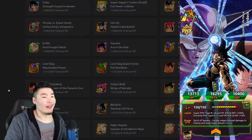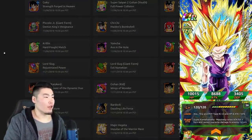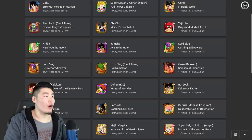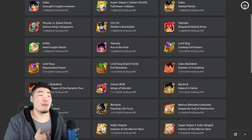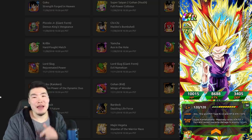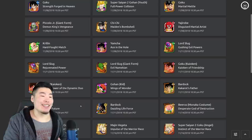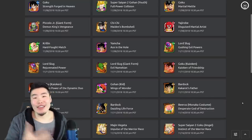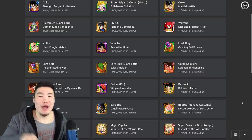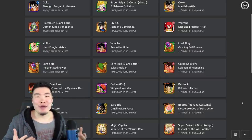The ones to take note of, of course, are LR Bardock, brand new Physical Monaka, Lord Slug who is solid as well, and of course the awakenings for Gohan, Piccolo Jr., and Chi-Chi who's going to be a World Tournament reward. Hope you guys are excited — let me know which one you're the most hyped about. For me personally, I'm really excited about the awakening for Tech Gohan because I've wanted it for quite some time and I can't wait to throw him on my super tech team. LR Bardock is hype, but I'm not summoning for him. Hope you guys found the video useful — if you liked it, make sure to like the video, and if it's your first time on the channel, hit that big red subscribe button to join the Tiger Squad. Hope you guys have a fantastic day. I'm Tiger with Tiger Uppercut Media, signing out.